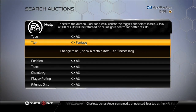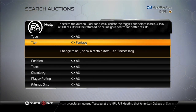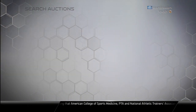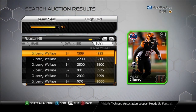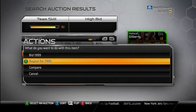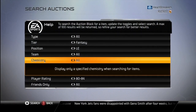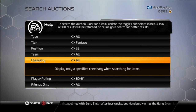First we've got Wallace Gilberry. I forget what position he plays. Let me look. He is a left end — I knew he played for the Bengals, I just forgot if he was a left or right end. There's Wallace Gilberry. He has 2,000 coins, 84 overall. There are his stats if you want to see him real quick. I just bought him because I can always use him, I guess. He's not the greatest — I'm not going to start him over Mohamed Wilkerson — but he's not terrible.